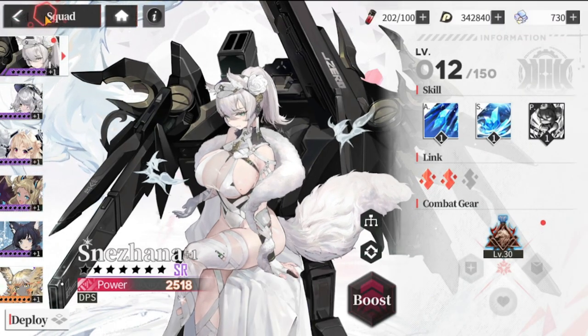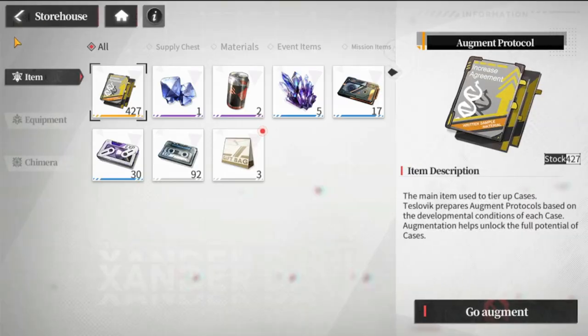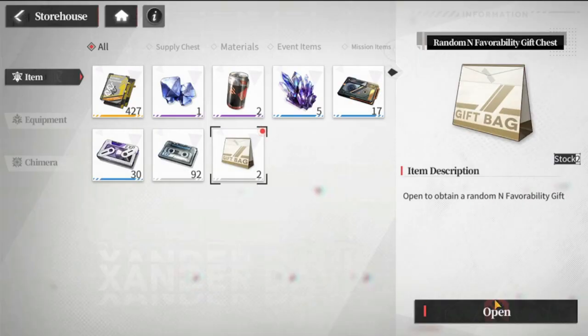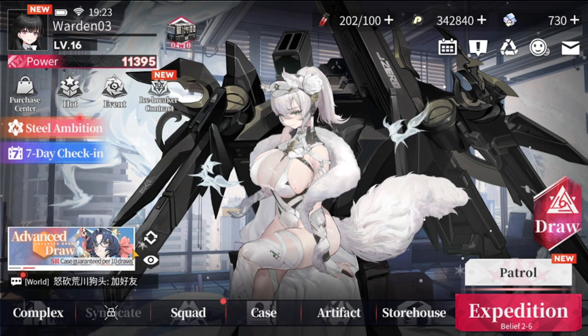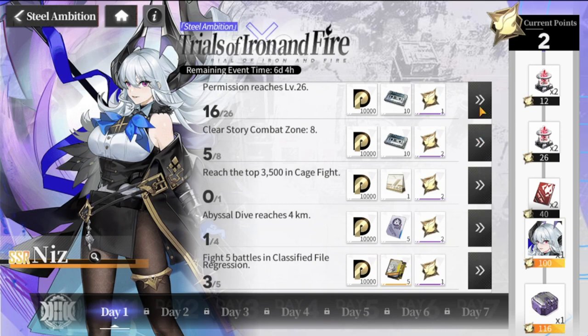There are a lot of things in this game I still have to cover. You have artifacts, storehouse — which is your inventory — and a gift bag I'll open. There is also steel ambition and other content that you will have to unlock to get freebies. Lots of content yet to unlock.